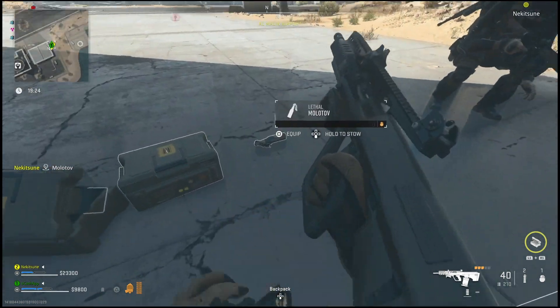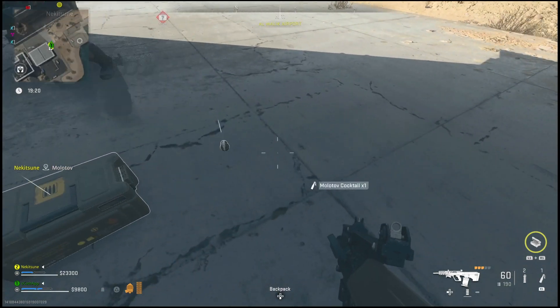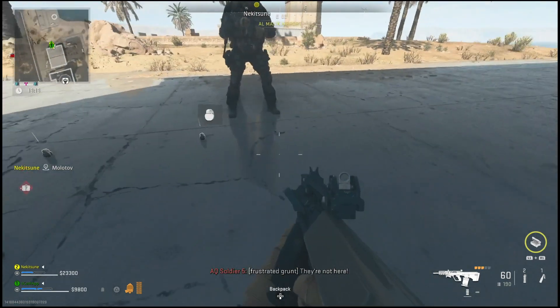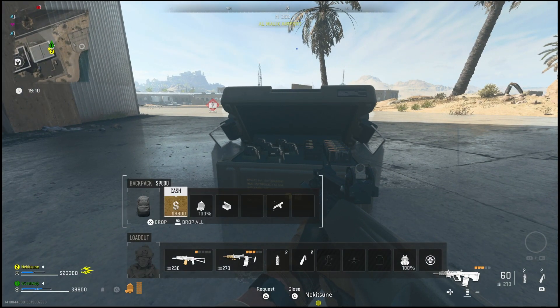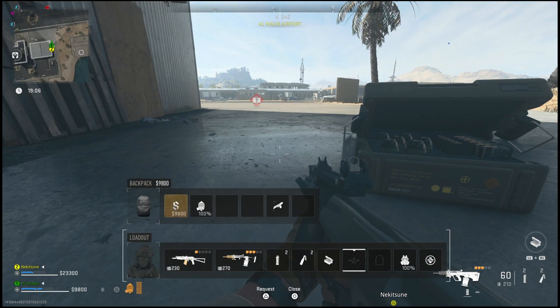From there, you'll just simply get a couple thousand dollars together and go to the nearest store. You can do this at any store on the map because they always have the boxes in them. As long as you have a molotov in your inventory, you'll just simply use the ammo box and it will refill your molotovs.